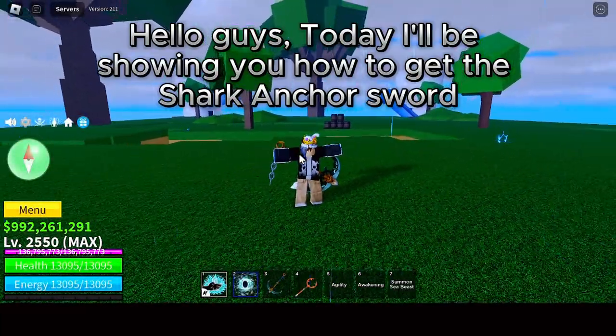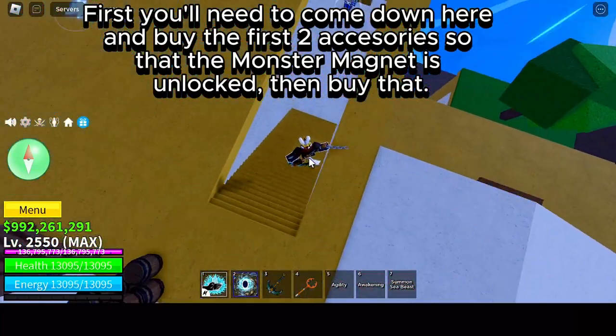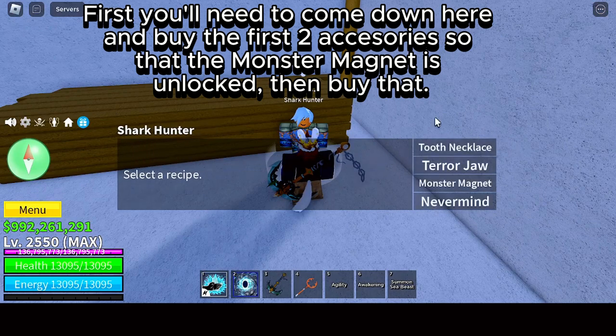Hello guys! Today I'll be showing you how to get the shark anchor sword. First you'll need to come down here and buy the first two accessories, so that the monster magnet is unlocked, then buy that.